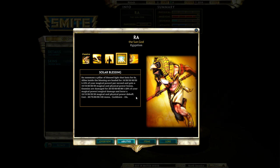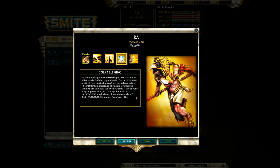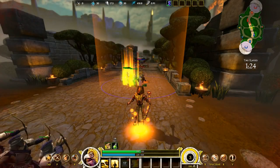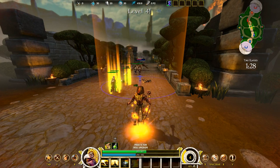Solar Blessing is a fantastic ability. It's a large placeable AOE with different effects depending on who is hit. Allies stood inside the AOE are healed for a certain amount plus 10% of your magical power per second, and they gain a magical and physical power bonus — their health and damage go up the longer they stand in it. Enemies, however, if they're stood in it, get damaged and lose magical and physical power — their damage and health both go down.